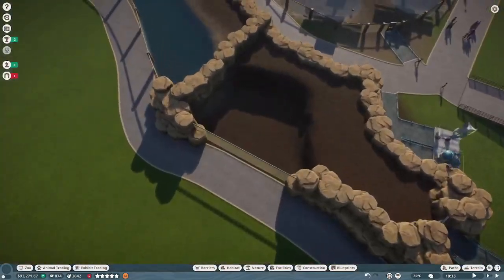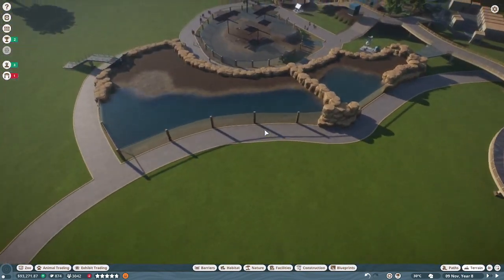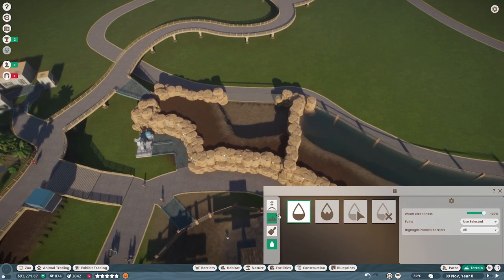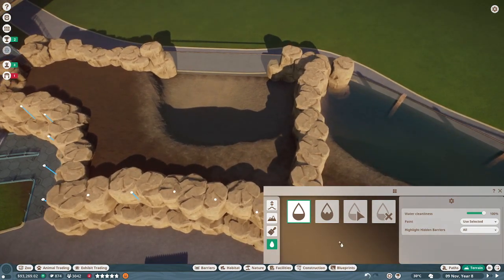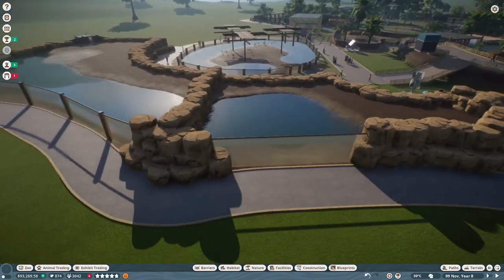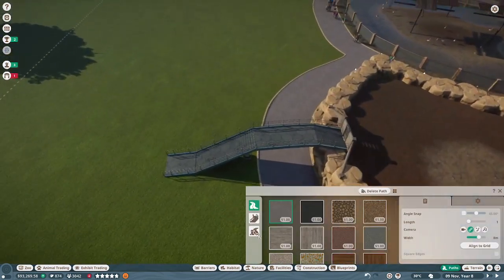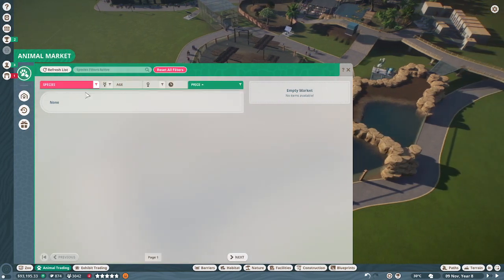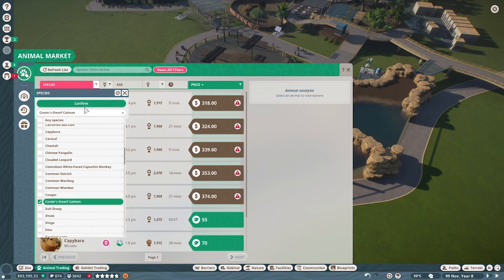Now we've got to finish the water. There we are. So both caiman habitats have got a lot of space and as they're both tropical animals, I think they have the land without any cooling or anything like that. Let me do that there. Might just get the caiman in to finish off the habitat and get all the items in. Cuvier's dwarf — everything but the caiman. Andre — he's big for a dwarf caiman.